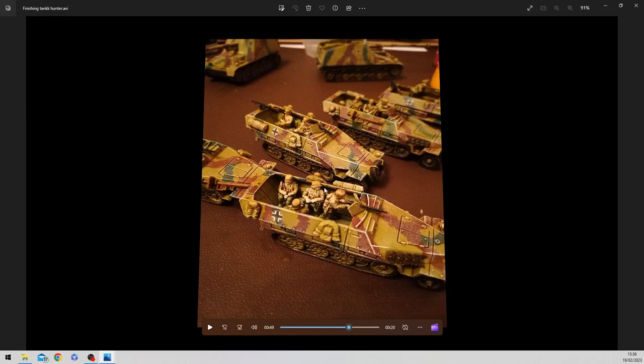I used Astra Militarum or something similar for the helmet contrast paint. Inside the troop compartment I went around with a sepia wash, and in certain areas Agrax Earthshade to make it darker, just to give some definition inside as well.